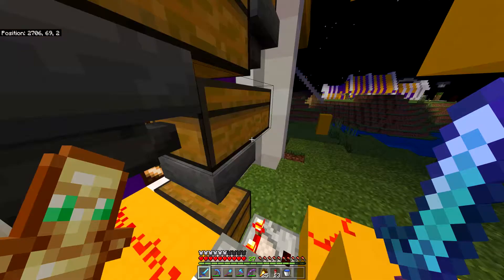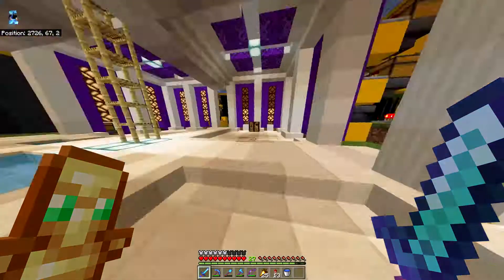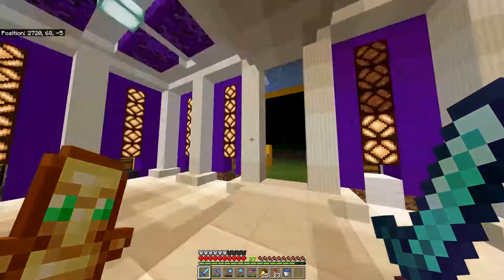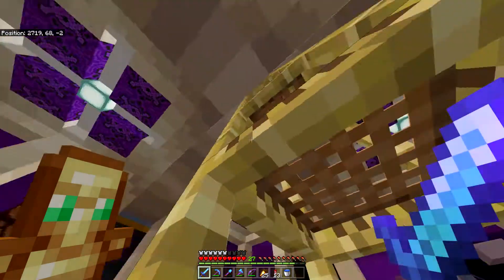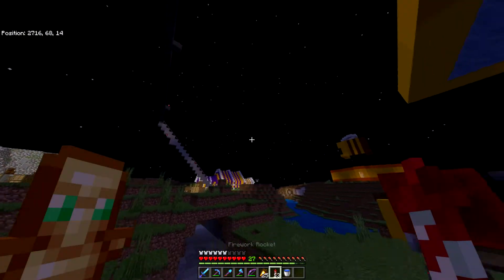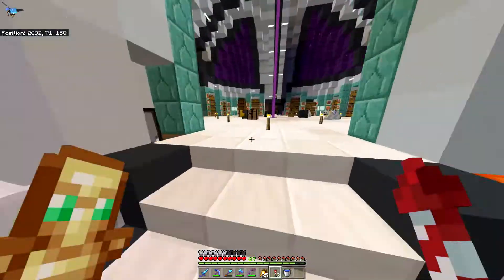We've almost got a whole row of gold blocks, and we might fill a double chest at some point if we get a shulker box system in here. I think we might need to do it for both, and then we can have one switch where we go — we're going to AFK — and it switches all the shulker loaders on. We don't want to be shulker loading unnecessarily, but we now have enough gold to make as many beacon bases as we want everywhere.